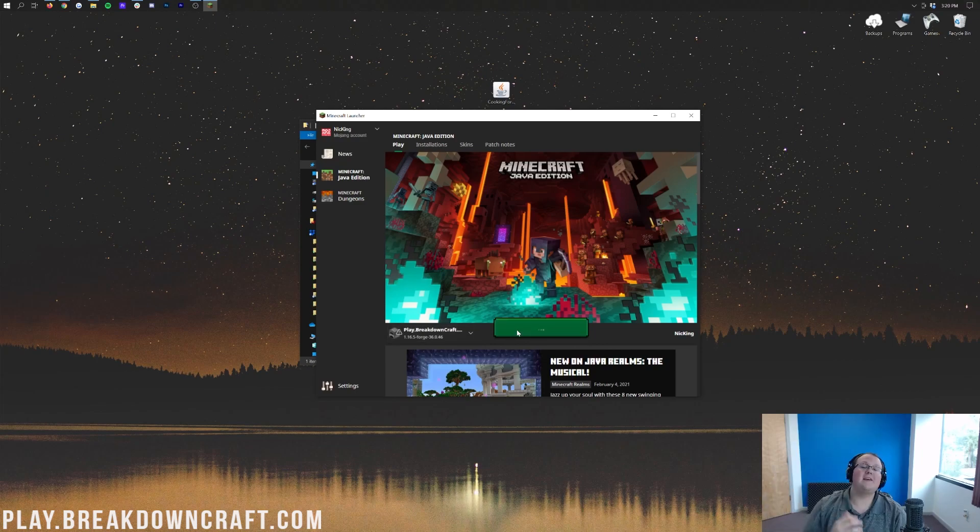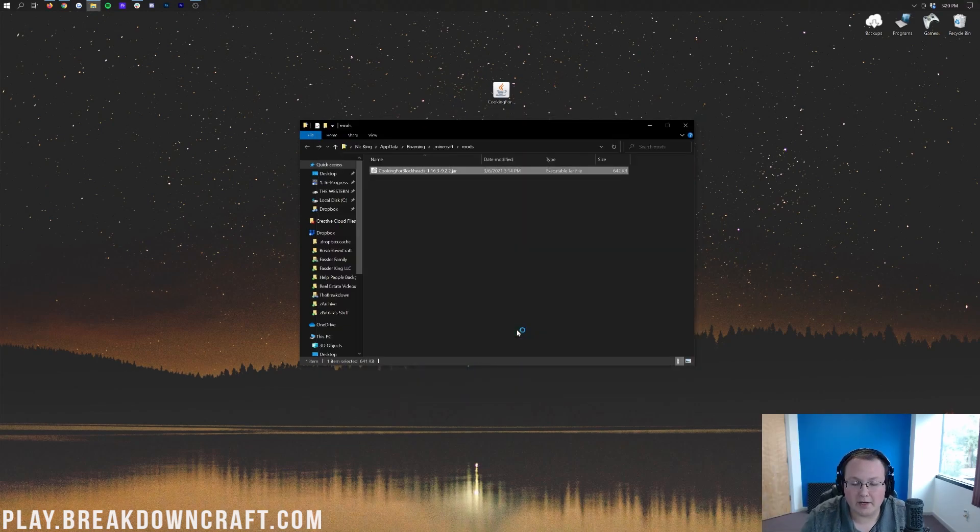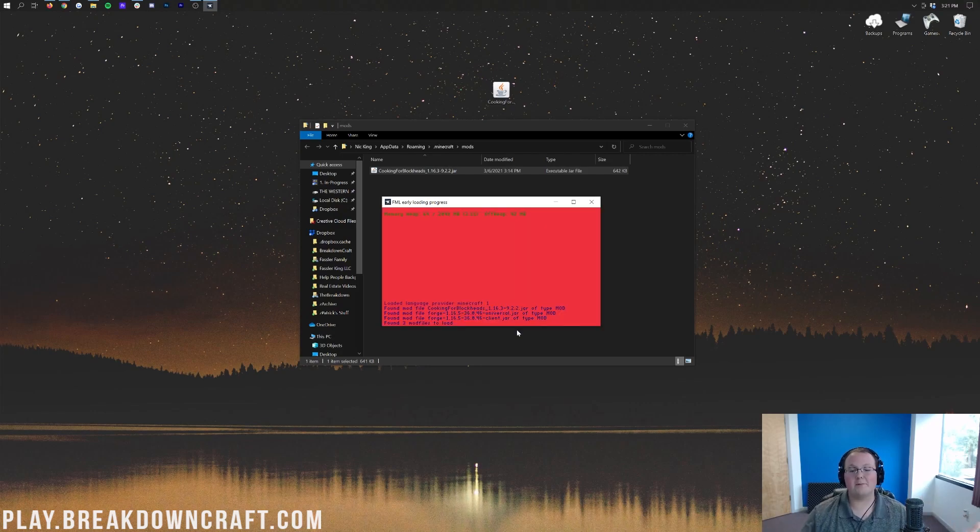Now we come back to Minecraft. It's not here right now — it's never going to appear here until we click Done and then quit out of Minecraft. The good news is you don't have to do a bunch of crazy stuff this time. All you have to do to get Cooking for Blockheads working is make sure that Forge profile — 1.16.5-Forge — is selected and click Play. You don't have to agree to that Mojang prompt this time. It's just going to launch right up, and Cooking for Blockheads is going to be installed. You can actually see it right there.